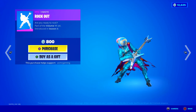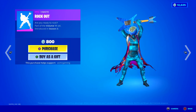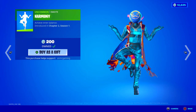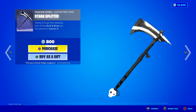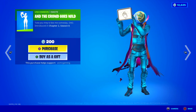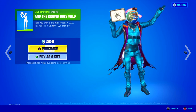Rockout is back — pretty sure this was a rare emote. So if you're a fan of rock music, this is definitely something you have to check out. 'Are you ready to rock?' 800 V-Bucks. Here we have the Harmony emote back — this always reminds me of Zenyatta from Overwatch. 'Achieve inner balance.' We have the Stark Splitter harvesting tool — 'Swing through the shadows' — this one's alright. And we have The Crowd Goes Wild — just lots of clapping and cheers. 'Told you they'd like me someday, dad.' The Fortnite descriptions are some of the funniest things sometimes.